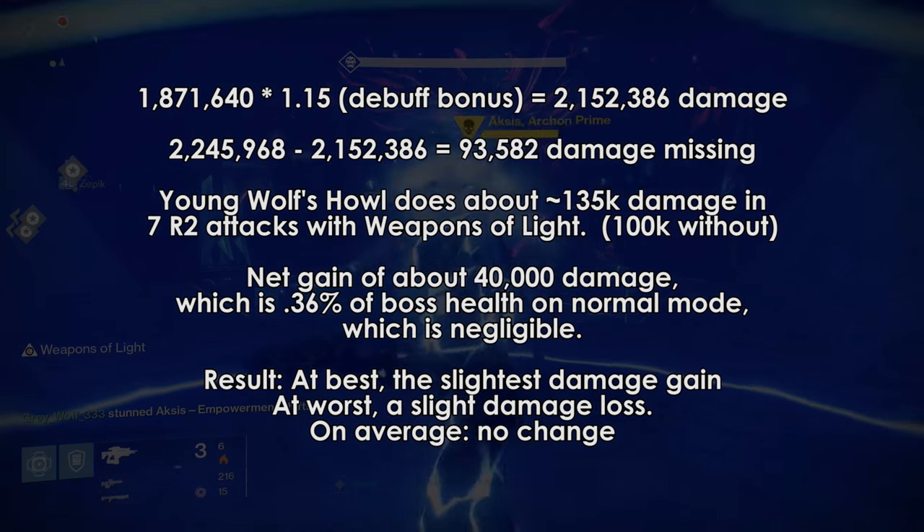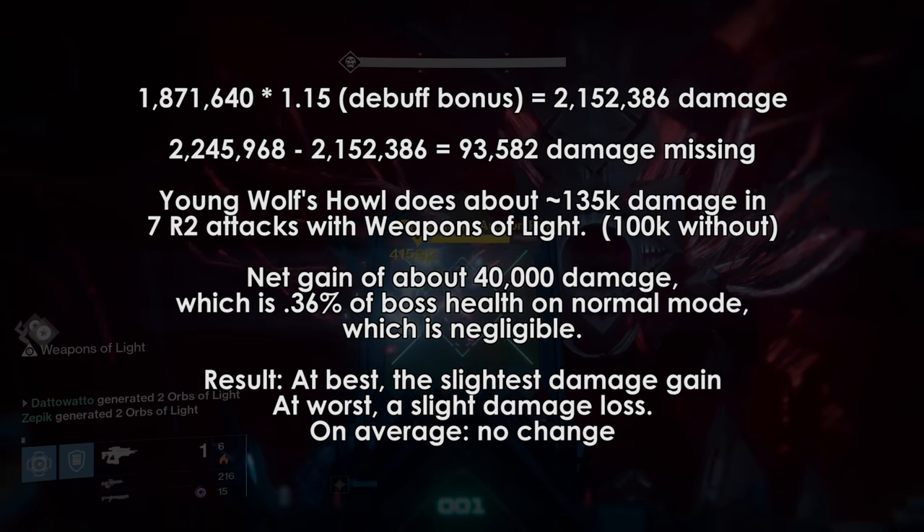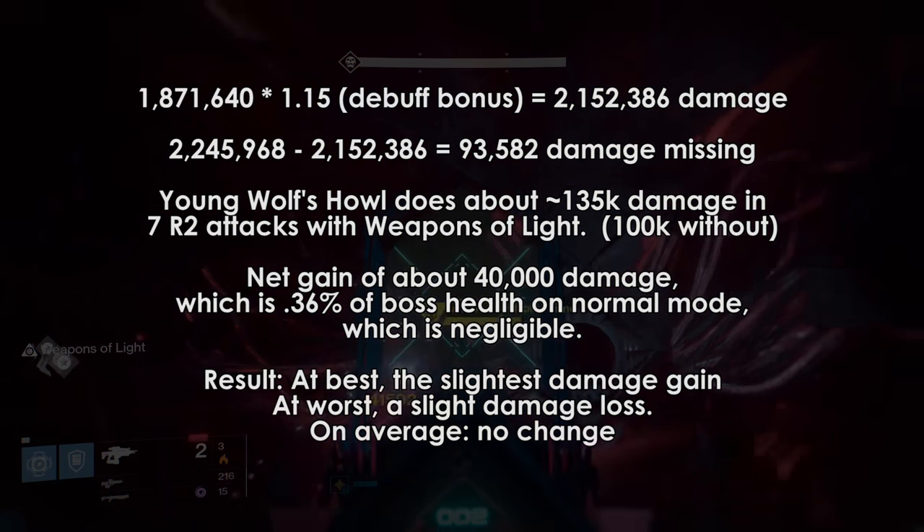In a test I did without Weapons of Light, 6 slams from Young Wolf's Howl did 100,000 damage, so with Weapons of Light it would be about 135,000, which means we're up about 40,000 damage.